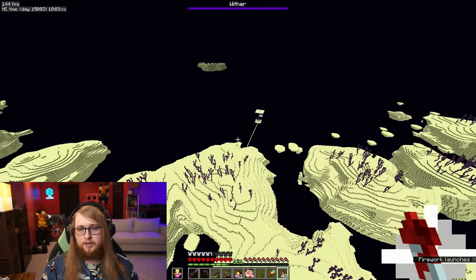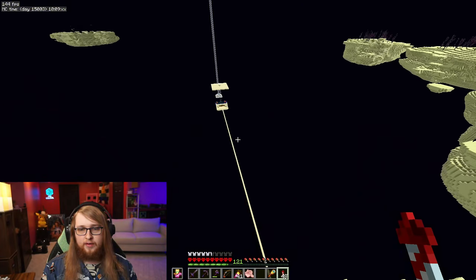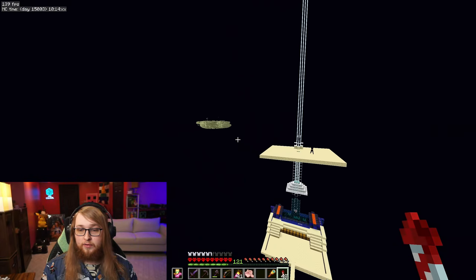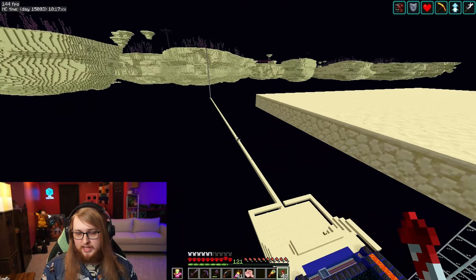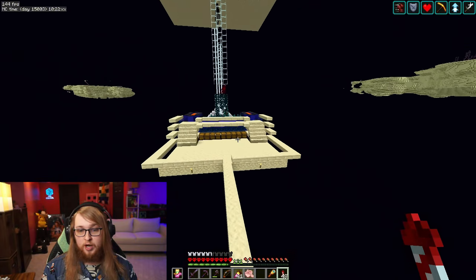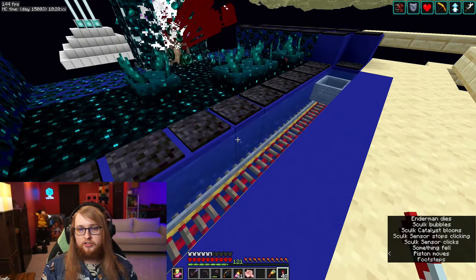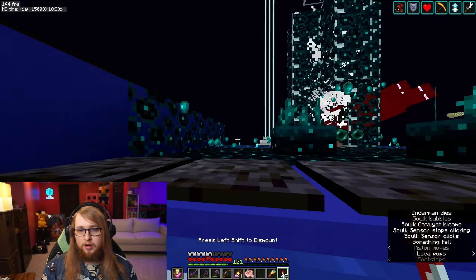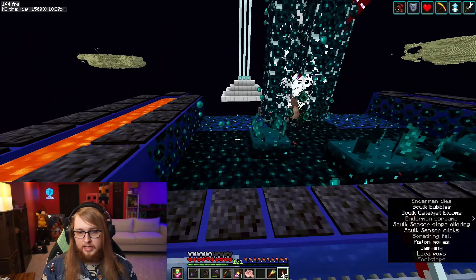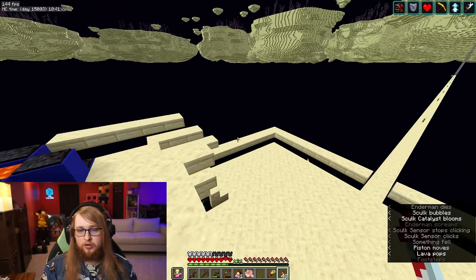Next up on this part of the end, we have a little tiny spawn platform for endermen out here — the same exact design as the top of that, except lower down in the world, so it's much, much faster. And this is actually a sculk farm. What you can do is hop in the minecart, go inside to the side, harvest the sculk sensors, or even punch out the sculk blocks there, and they will be replaced with stone generators.